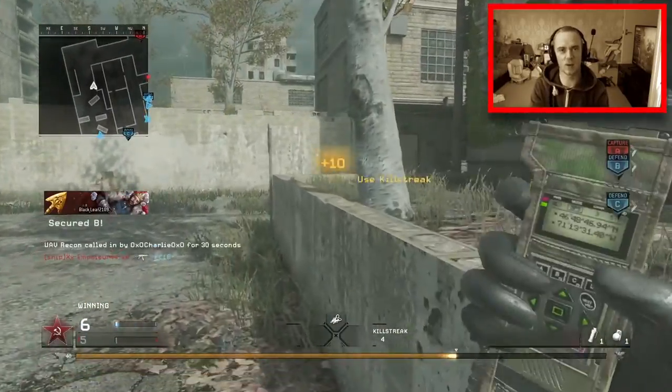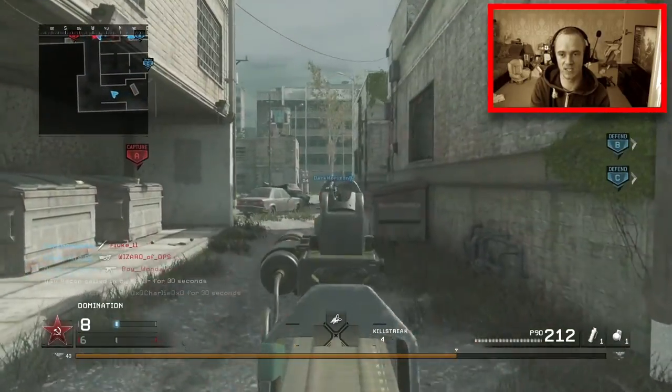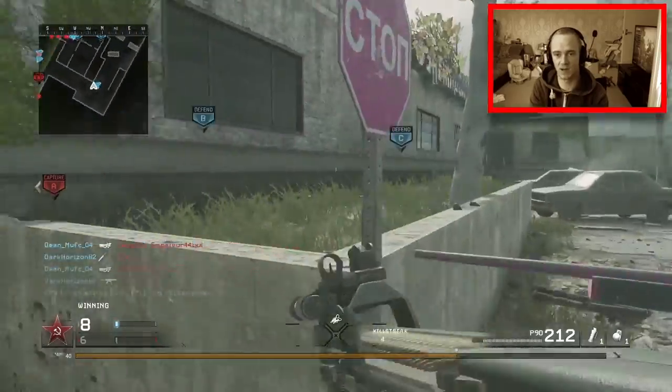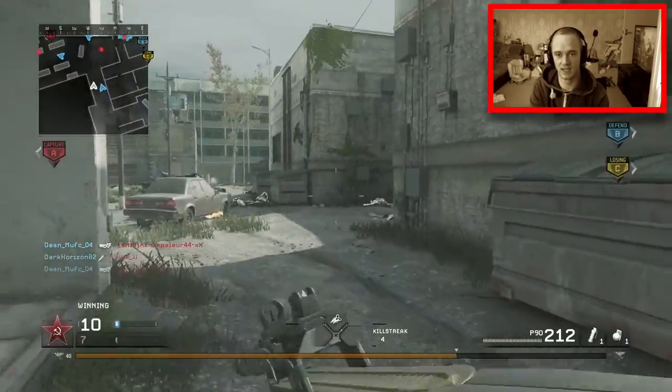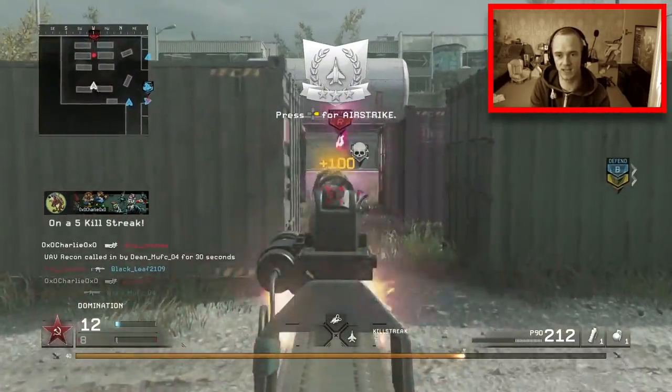This P90 reminds me of a nail gun, getting quick at fire. I'm just going to take this a bit slow here so I can get the last kill to get my airstrike. Lucky enough I've got a UAV. This guy comes popping out of nowhere — we're up to a five kill streak, take this guy down.